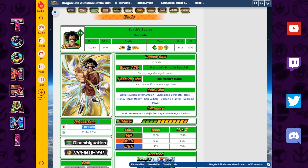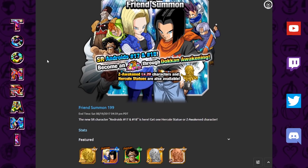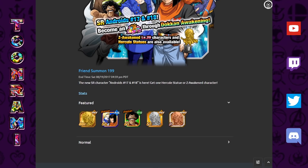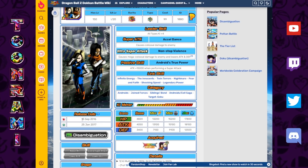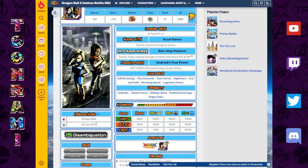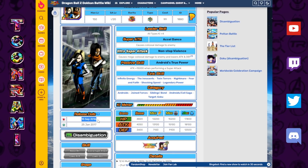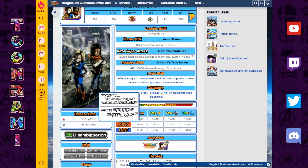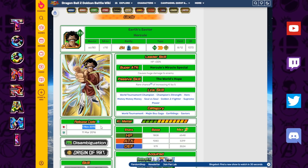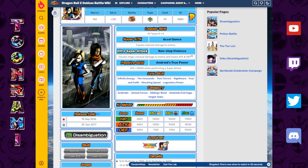Fast forward to the next year, we get a second banner — the debut of Android 17 and 18 on the friend summon banner, giving us our second friend summon LR. The TUR, SSR, and SR all share the same release date: September 15th, 2016 on JP, and it was immediately LR-able that same day. Meanwhile, Hercule sat there for another year with no awakening, which is quite hilarious.